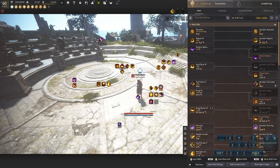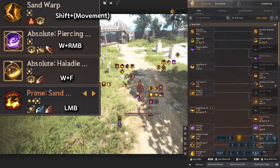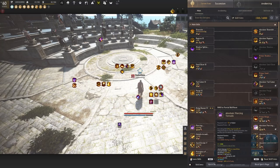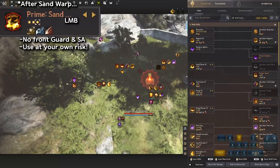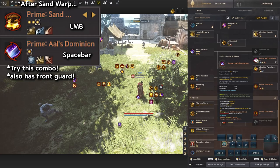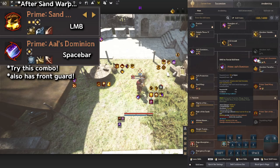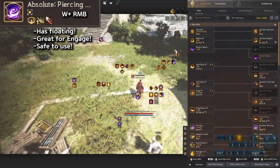Sand Slicer has a very nice stun in PvP, so consider using it on engagement. However, it does not have a forward guard or super armor, so be very careful. Piercing Tornado is a safe landing for CCs — it has super armor and gives a floating, which is great for engagement. Halady Assault has a safeguard and an all DP buff, so use it on the enemy.